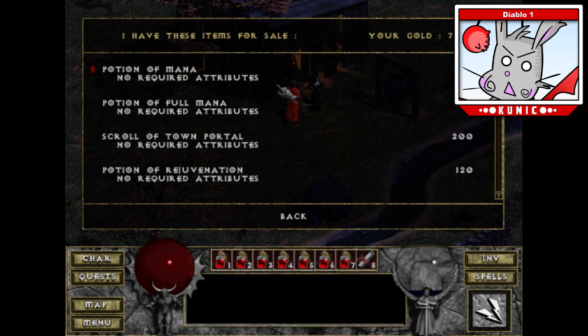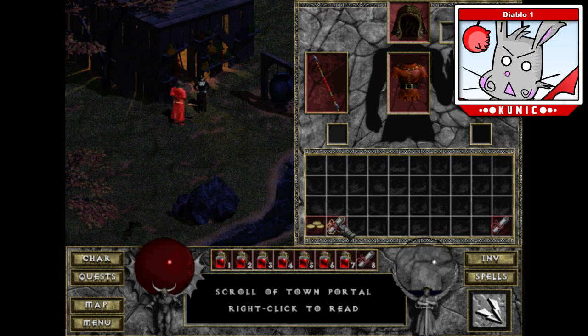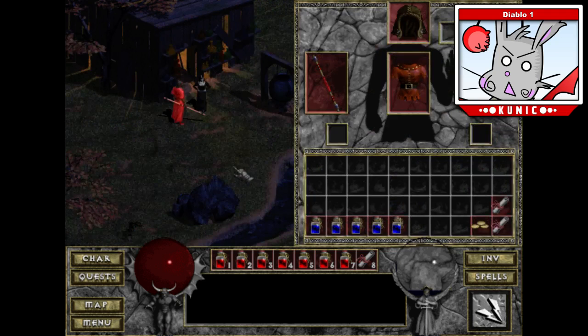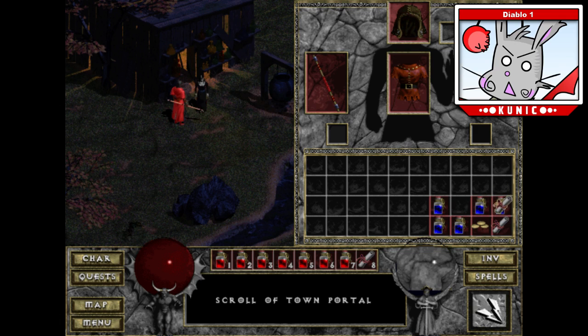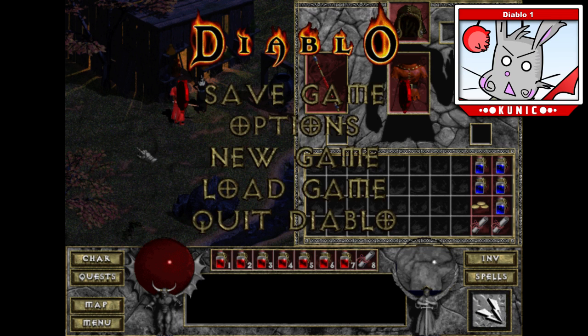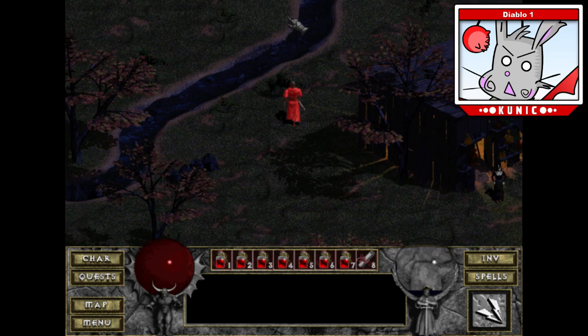I'll buy a scroll right now — actually two scrolls to be on the safe side. I'll keep those in my inventory. I think I'm going to use the rest of my money to buy some potions. I'm thinking this looks alright — I should be good for potions. I could buy five more potions of mana, but I think I'm pretty good for now.